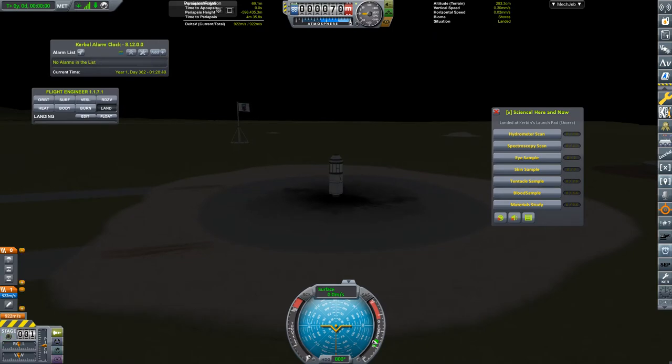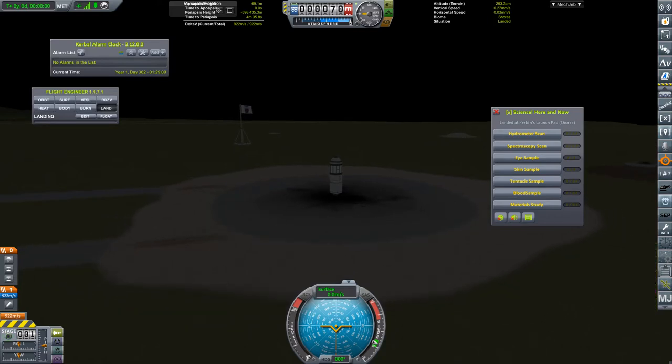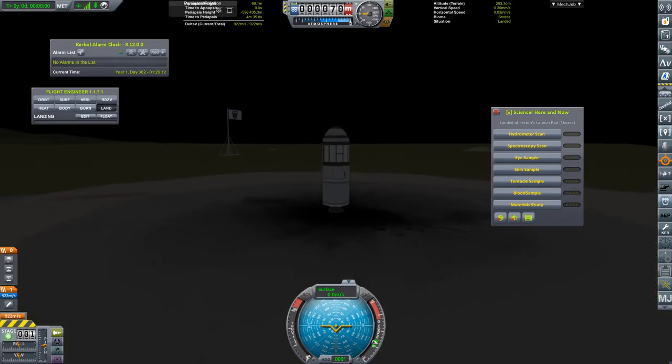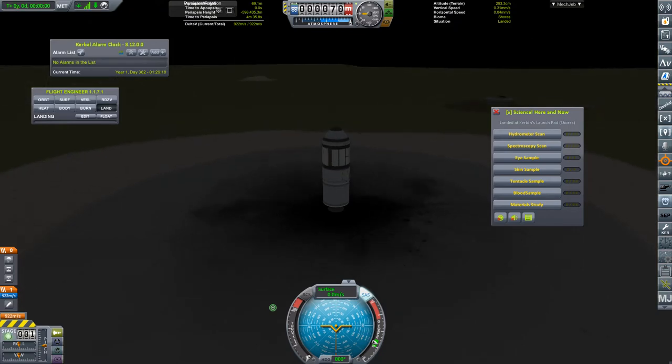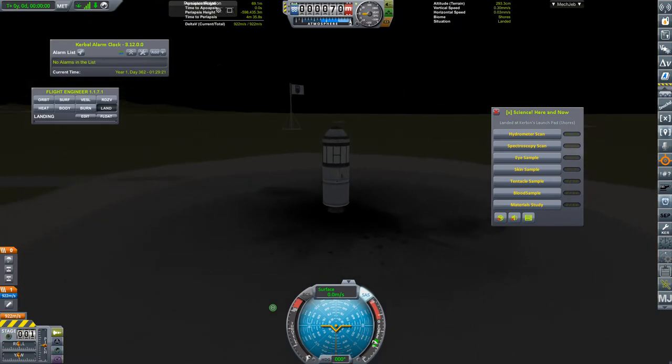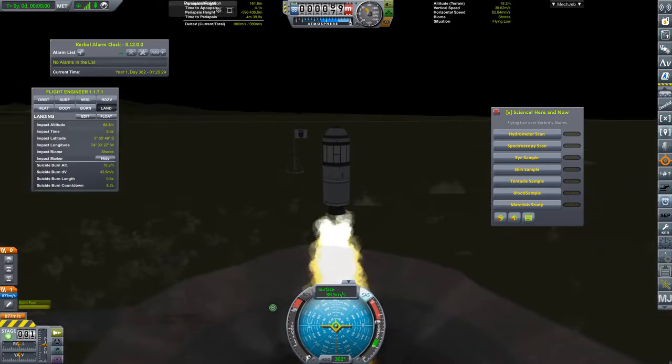So here we are. Staging looks good. SAS is active - this is the reason I chose the Octo probe core instead of the Stayputnik, because the Stayputnik does not have SAS. SAS is active, staging looks good, and let's go.